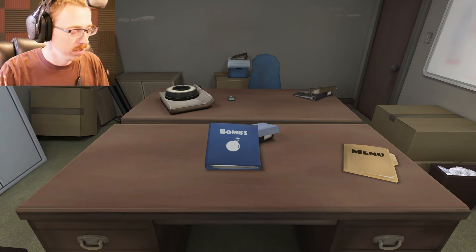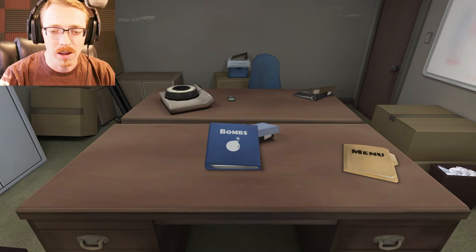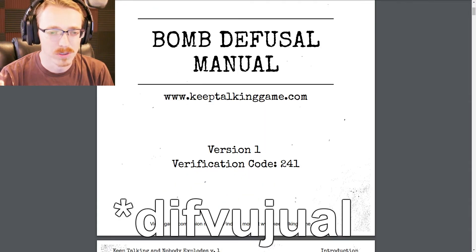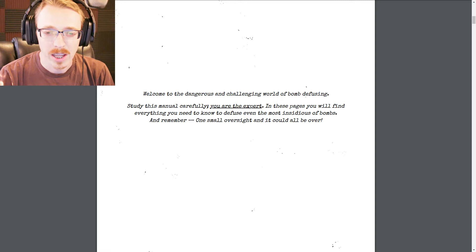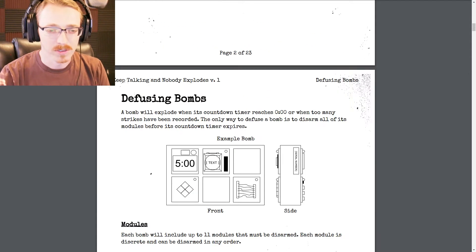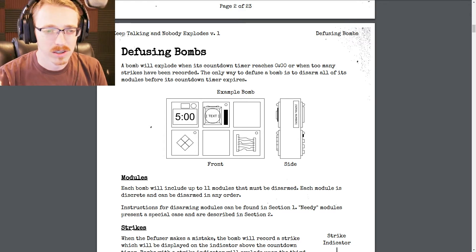He's on the Xbox — that blank space on the left is where the manual is. Interesting. I have it as a PDF on my computer entirely. So if you want to do a bomb, I'll grab the manual. Keep Talking and Nobody Explodes — Bomb Defusal Manual. Welcome to the dangerous and challenging world of bomb defusing. Study this manual carefully. You are the expert. In these pages you will find everything you need to defuse even the most insidious of bombs.